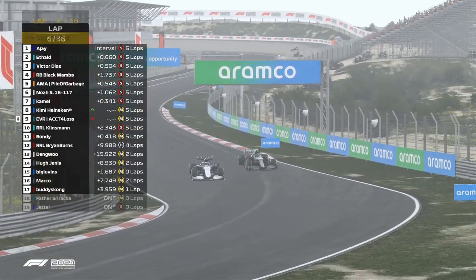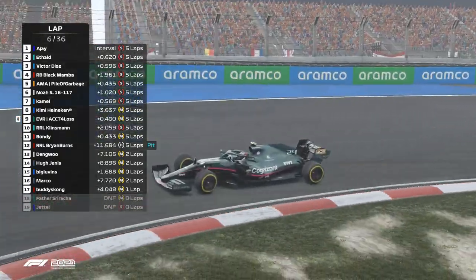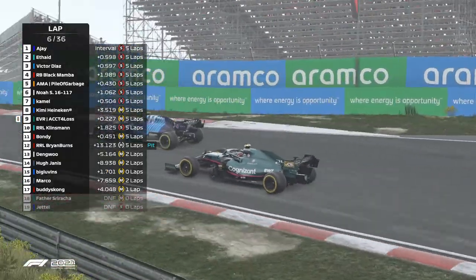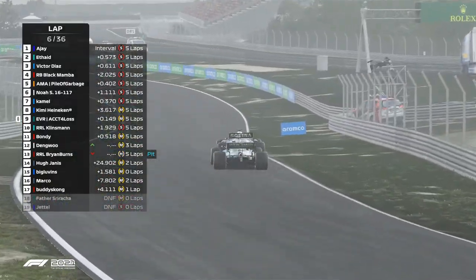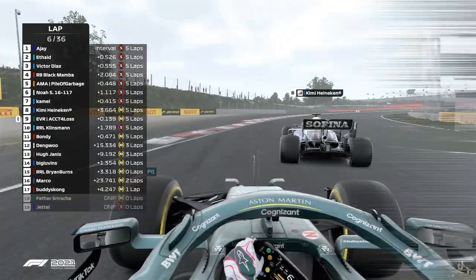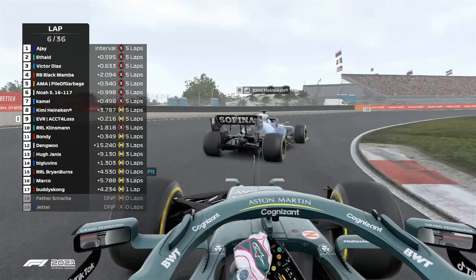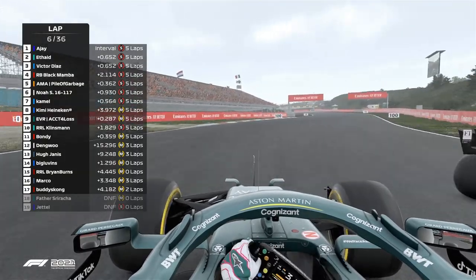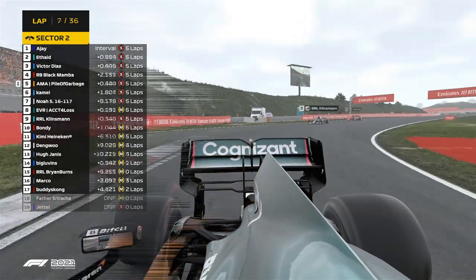I can see fighting there between Kimi Heineken and Counting for Loss — who is going to come out on top? I believe it is going to be the Williams driver, Counting for Loss in P9, Kimi Heineken in P8. But the Aston Martin driver is not giving up easily — fighting back strong now, leading into the turn. He got super close to AJ.